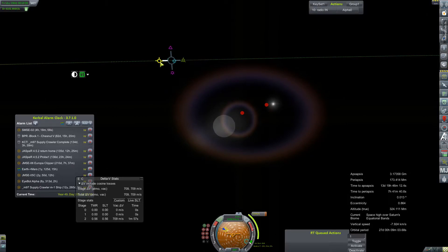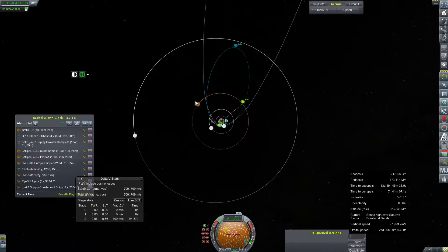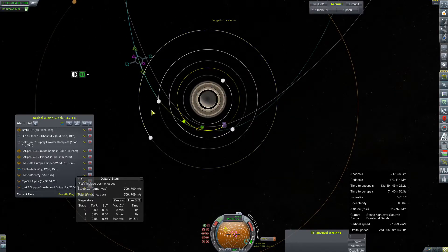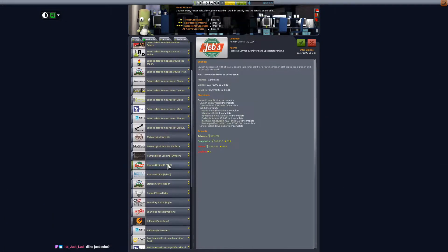Our next maneuver was out here at Saturn anyway for our Saturn Moon Surface Explorer, making another very brief flyby of Enceladus - or rather setting itself up to hit that target. Then we're going to jump back in and take a look at some contracts.